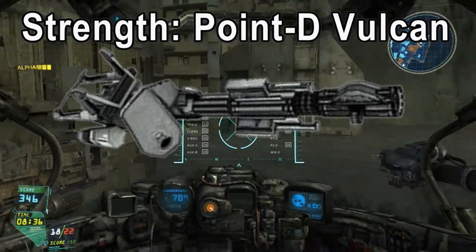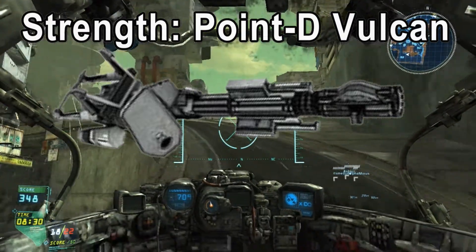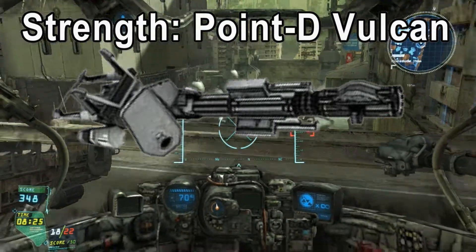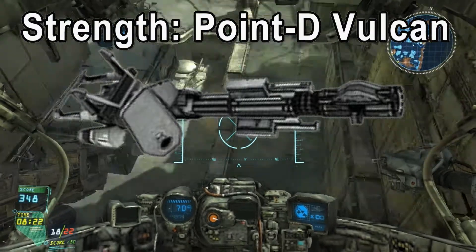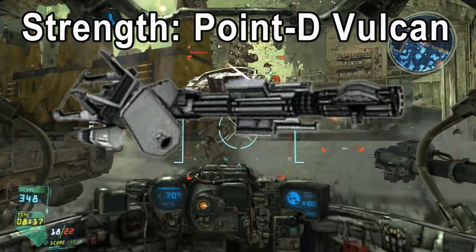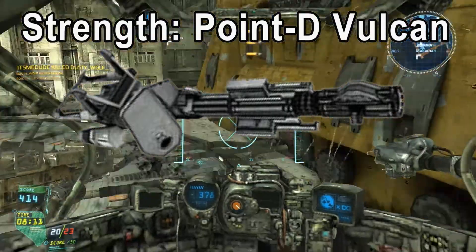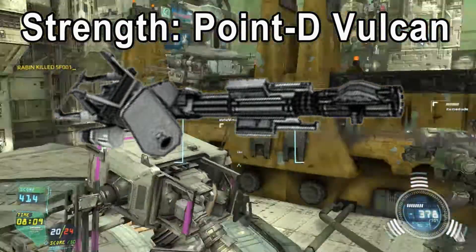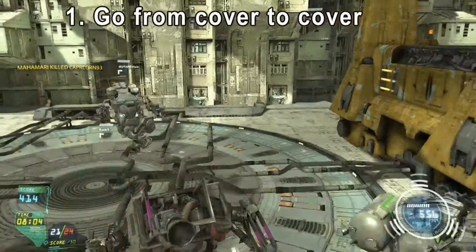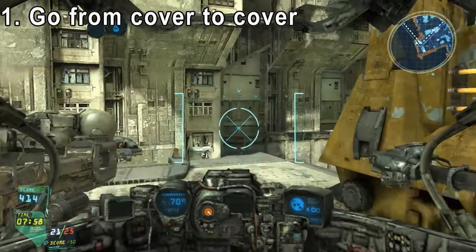If you know the pilot might be good, don't underestimate him. And if he's level 25, where you unlock the prestige weapon, don't underestimate him because he's going to have the Point D Vulcan. Now, if you're thinking of using the Berserker, here are some tips that might help if you're struggling or just want to improve your gameplay. The mech's manoeuvrability allows you to sprint from cover to cover very fast, making this a great mech for ambushing and flanking.